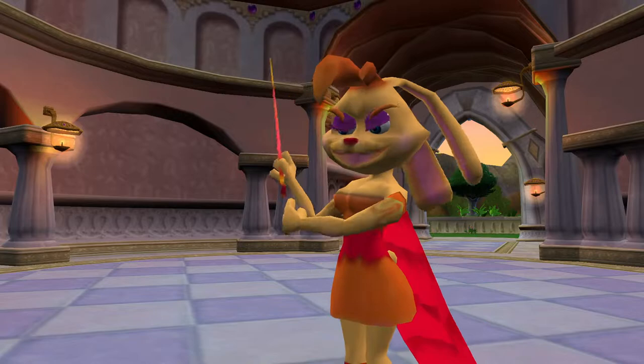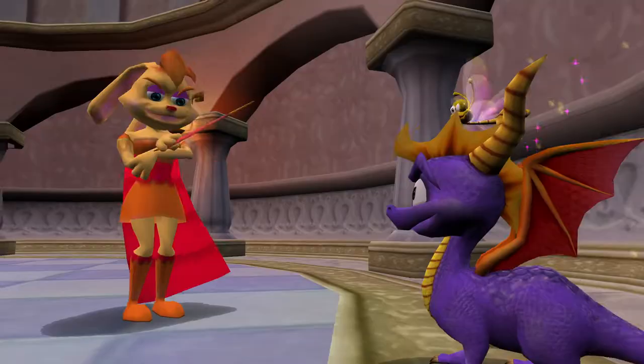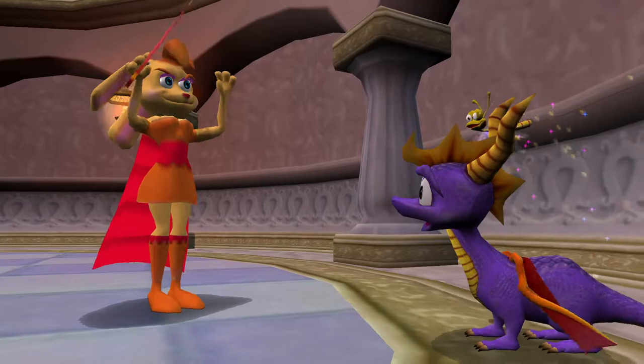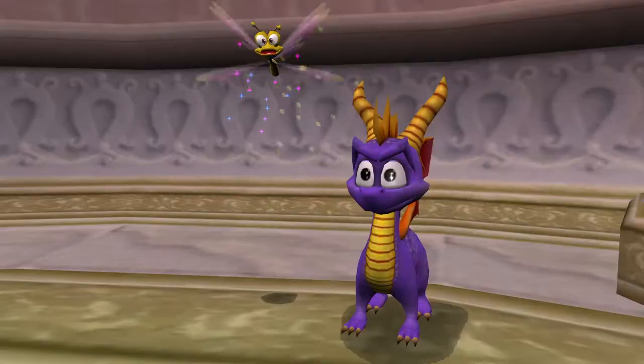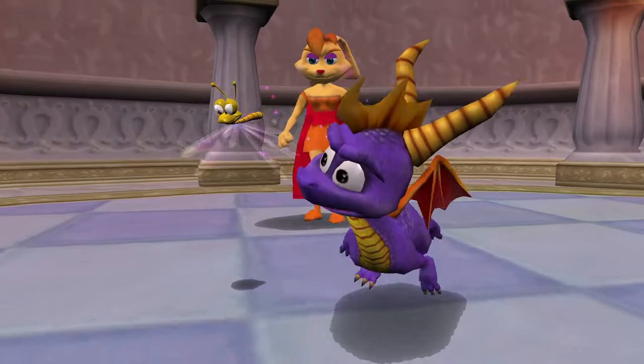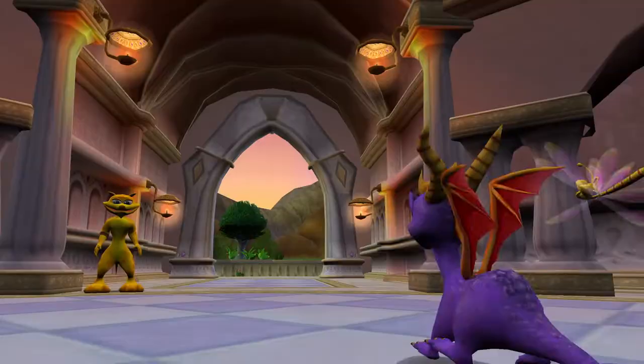Drat, that didn't exactly work right - I'm still learning. Spyro, the good news is I've created a powerful magic that will enable you to use different breath abilities. The bad news is you're going to have to find dragon runes to use them, since the spell scattered them in different parts of the dragon realms. Come on Sparks, let's get going - we've got a lot of work ahead of us if we want to find those dragonflies. Do you think we'll ever get a day off?